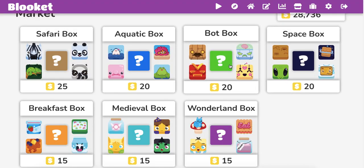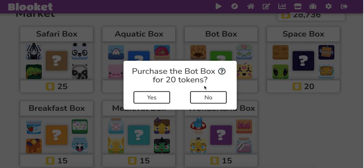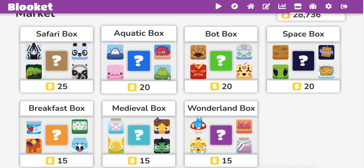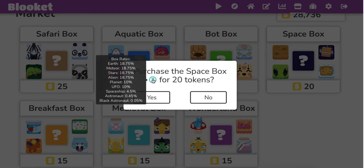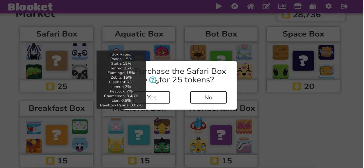After that, directly go to the Bot box, same strategy — get everything up to the Brainy bot, skip the Mega. Obviously, if you get the Mega, then continue to get everything else. Then go to the Aquatic box, same thing — get everything up to the Narwhal, skip Baby Shark and Megalodon. Again, if you get Baby Shark and Megalodon, continue. Go jump to the Space box here, get everything but the colored astronauts — black, red, pink, all that. Then go automatically to the Safari box and get everything but the Lion and Rainbow Panda.